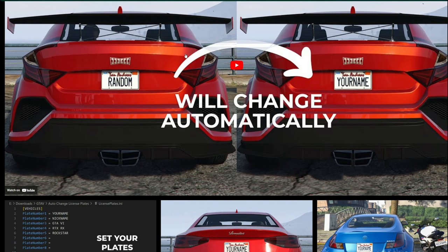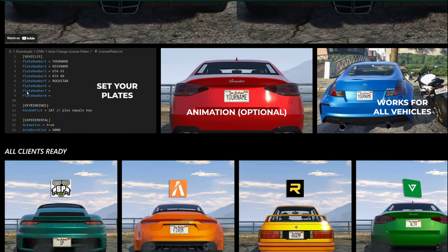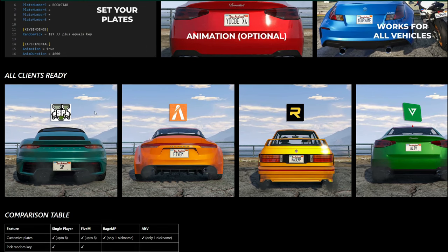If you scroll down, there is a video showing you how to use it. You also get a screenshot of the text document where we change our plates. It has a slight animation — you can see the plates changing to a different name. That animation is an optional feature. It works on all vehicles, and this is not just for single-player GTA 5 — it also works on FiveM, RageMP, and AltV, which are multiplayer server frameworks.